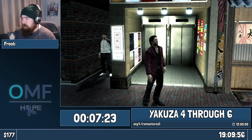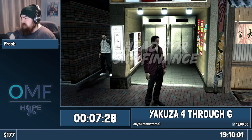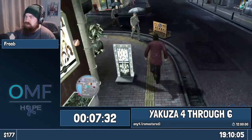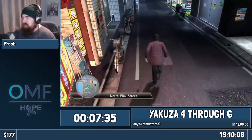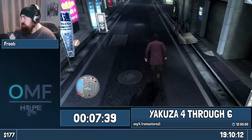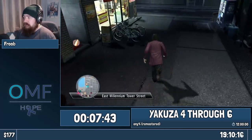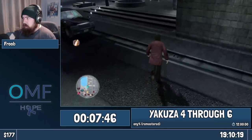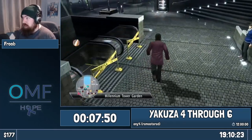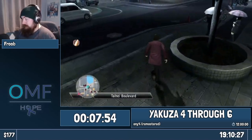We're now just going to run back across Kamurocho. This is the only part of Yakuza 4 that gets really loud — it'll normalize itself once we're out of here. Just enjoy the nice sick jazz as we're running through. The nice thing is there's no fight spawns here. What we used to do was get the weapon van behind me, but we don't do that in this run anymore because we don't need those weapons. We get different weapons. We're going to go back to the office.